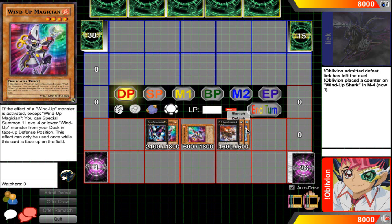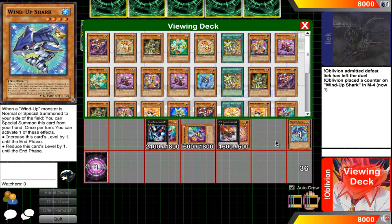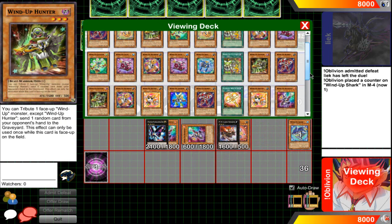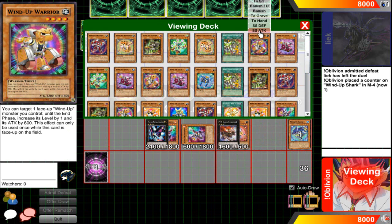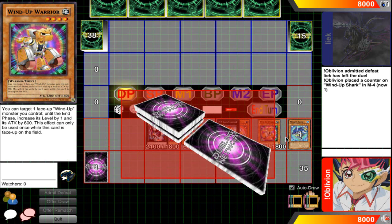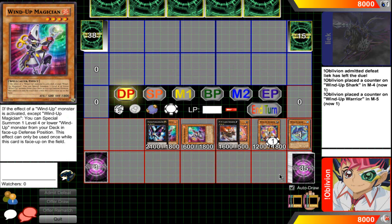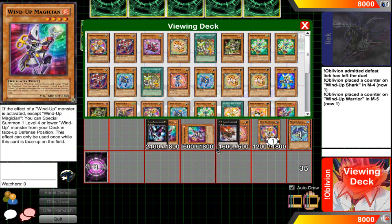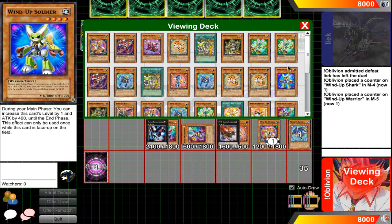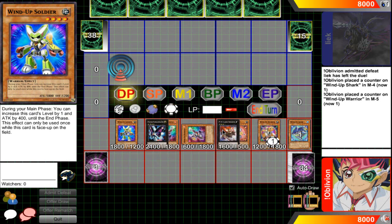Now you have one free Magician that has not used its effect. You detach from MX-Saber Invoker to grab either a Wind-Up Soldier or a Wind-Up Warrior. Let's assume we go Wind-Up Warrior — Warrior's effect activates and you make him level five. Then the free Wind-Up Magician's effect activates to special summon another Wind-Up from your deck, in this case the Soldier. You use Soldier's effect to also make him level five.